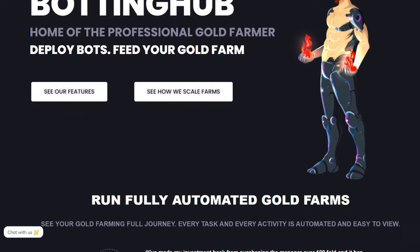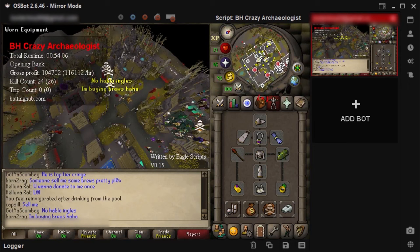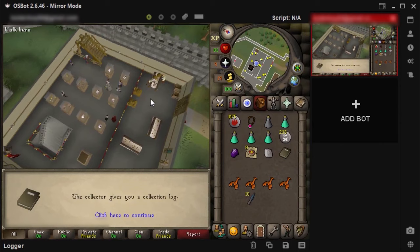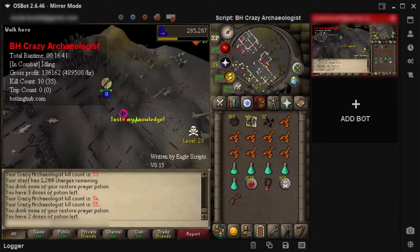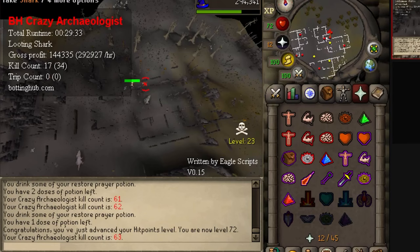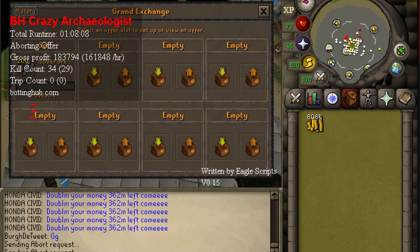I just hit 58 magic and so far I did not receive any good loot — we are averaging about 100k per hour with the breaks I'm taking. We finally got some good loot though: I let the script run more and got the malediction shard, and I put it up for sale in the Grand Exchange. Just to prove the loot is legitimate, I got the collection log from the Varrock museum and you can see the malediction shard there. I just got my first onyx bolt tips drop as well — pretty nice — and that boosted our profits to almost 600k per hour. I just hit 72 magic and the script started selling some of the loot, and we are sitting at 800k cash from a few hours of botting the crazy archaeologist.